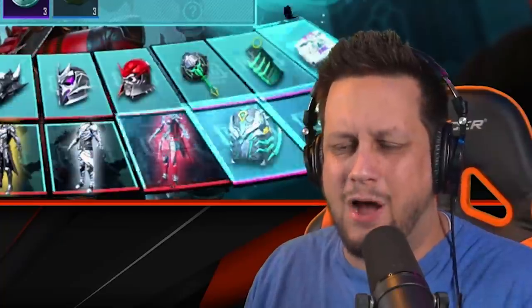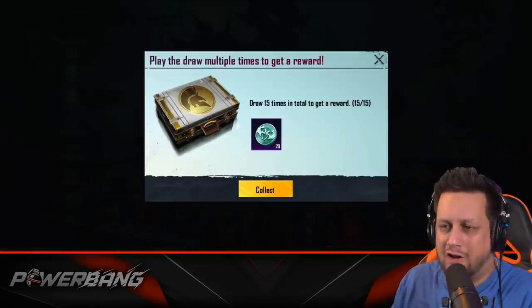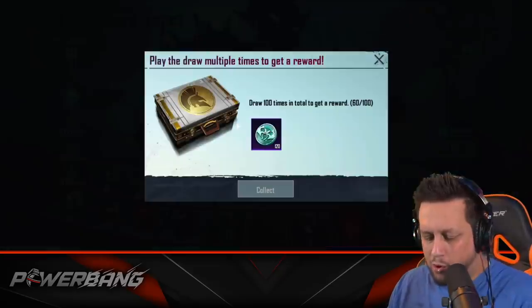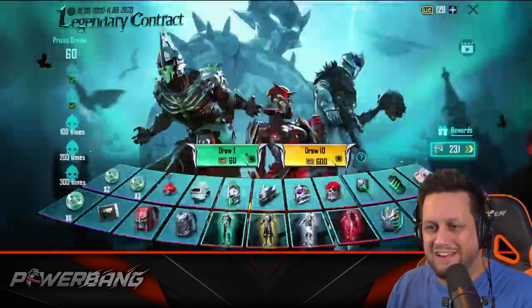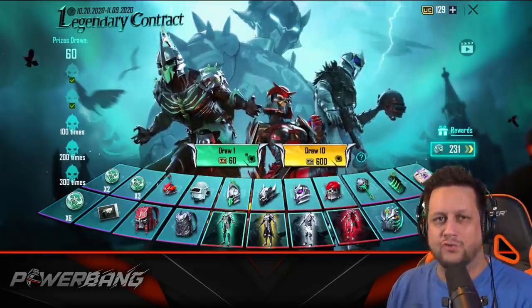Give me the good stuff. Come on. This draw is painfully slow - got nothing. We've got some prizes drawn on the left side, some more coins to collect. Let's do that right now: 20 more legend coins, then 60 legend coins. That'll do the trick. It's time to load up the UC.